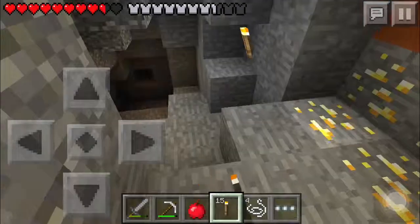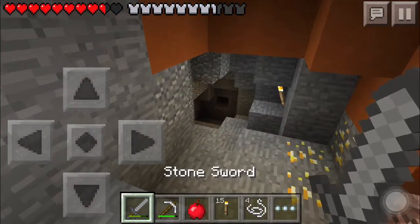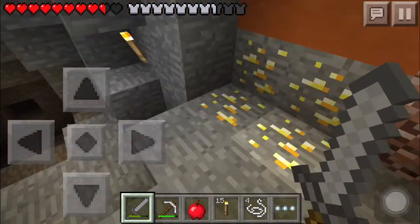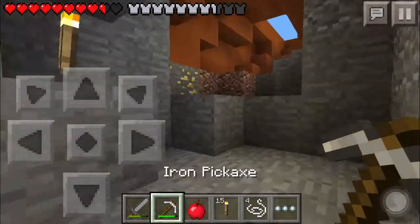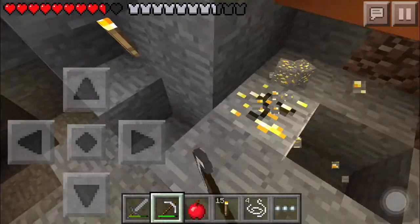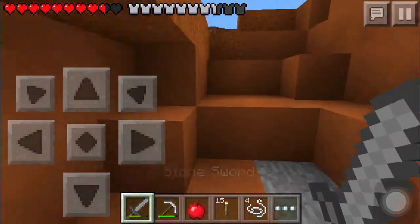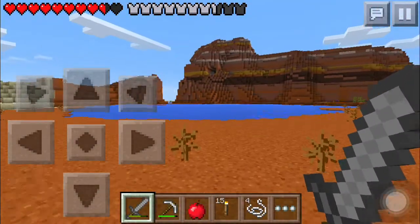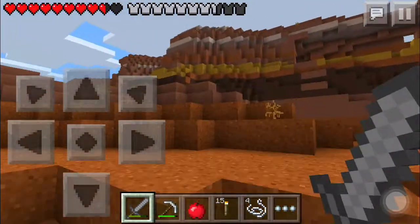We found some gold! We went clear across to the other side of the mesa and we got some gold. It's a dead-end cave but at least we know we can find gold here. I hope the vein is larger than it looks because I want a lot of gold, and I haven't seen any mineshafts yet either.